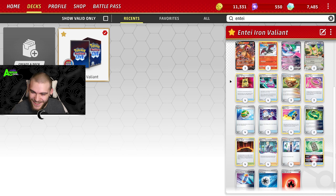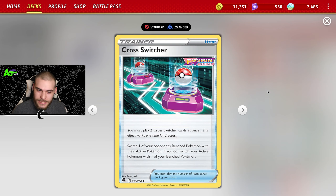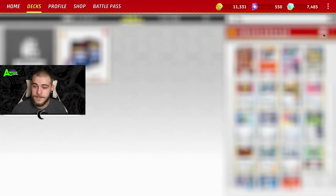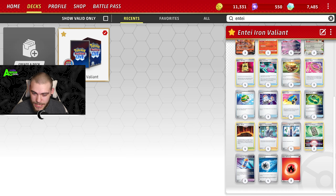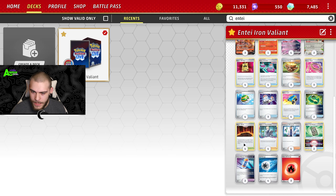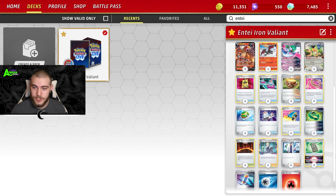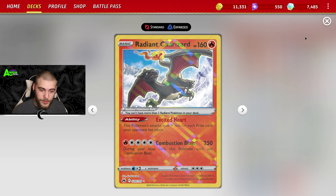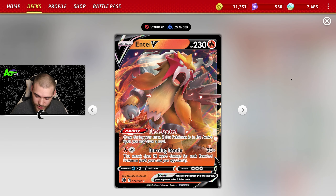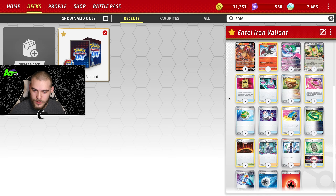That's why we play a very abundant amount of switching cards like Cross Switcher, Escape Rope, Switch, Switch Cart — there's a lot of switching and moving Pokémon around, not to mention Future Booster. We play Radiant Charizard for big last-minute KOs, and Entei for the Fleet Footed ability to dig around and use Burning Rondo to close out big KOs.